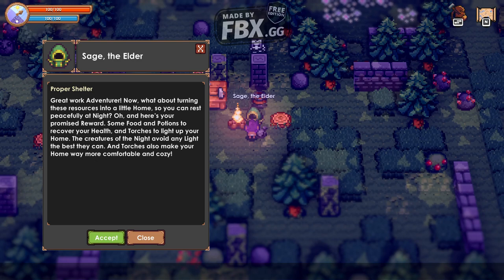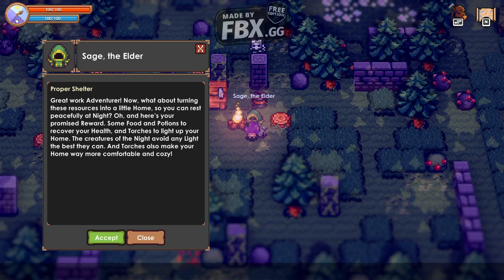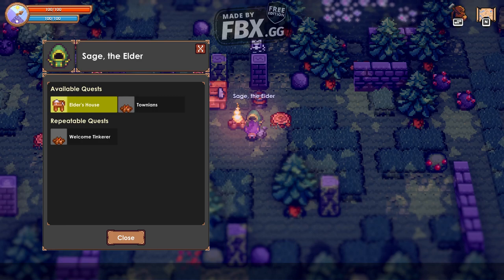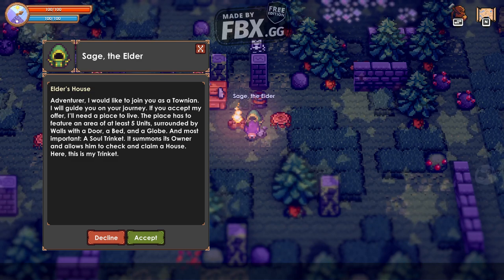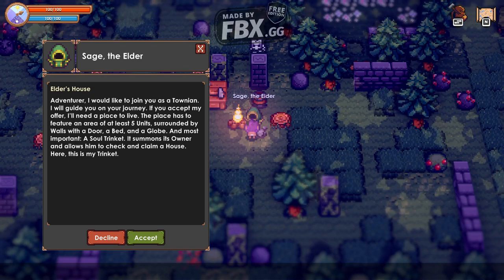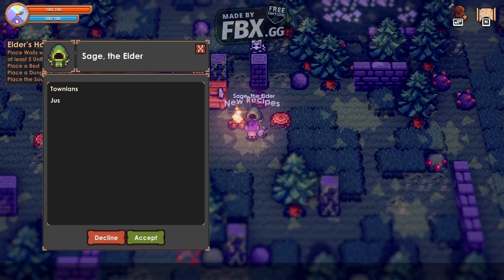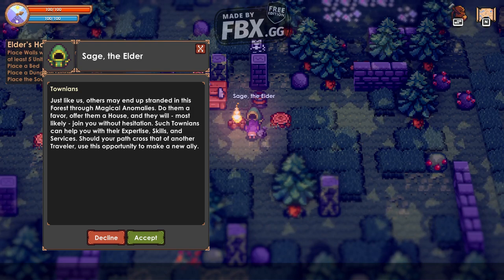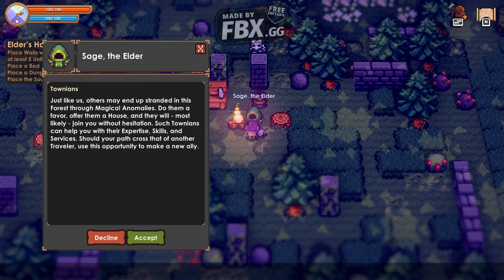Great adventurer — that was about turning the forest into a little home so you can rest peacefully at night. Here is your promised reward: some food and potions to recover your health, and torches to light up your home. The creatures of the night avoid any light they can, and torches also make your home more comfortable. The Elder says he'd like to join you as a townsman — he'll need a house with a floor area of at least five units, surrounded by walls with a door, a bed, a globe, and most importantly, a soul trinket.